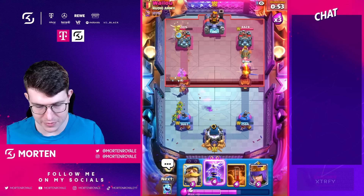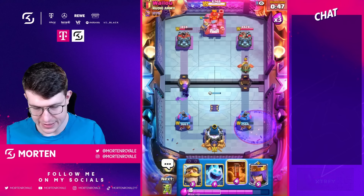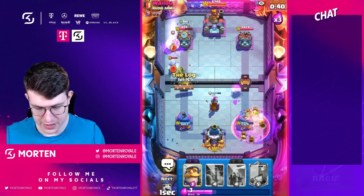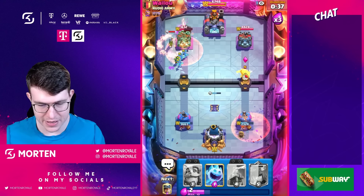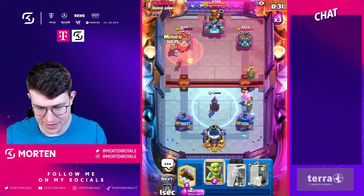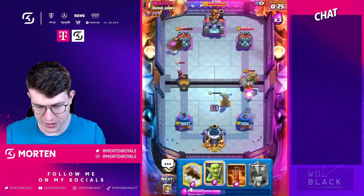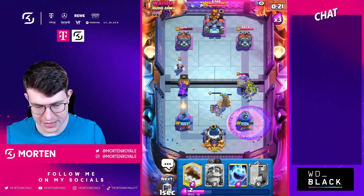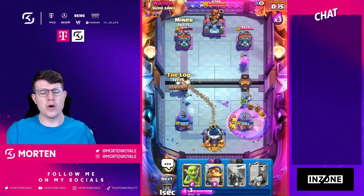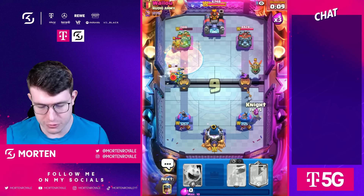I don't really care about the king tower activation anymore — doesn't matter too much. Going tesla in the middle. Killing the knight and then going poison spell, miner goblins, and log on top of the iceberg. Good poison. He's going in so I go iceberg. Continuing pressure with miner. A bit scared of the bowler connecting, but it doesn't. Going goblins, then poison on defense. Really good control — miner is going to win this. GGs, well played, let's go!